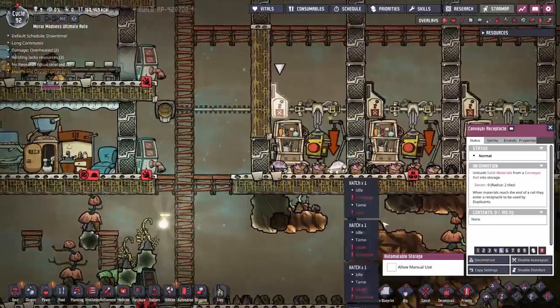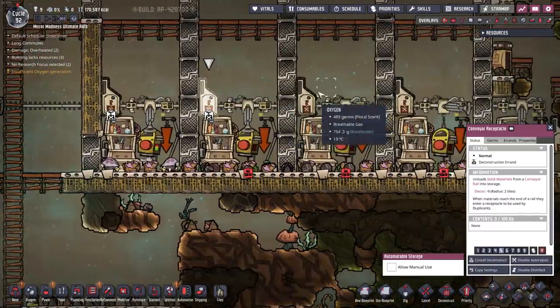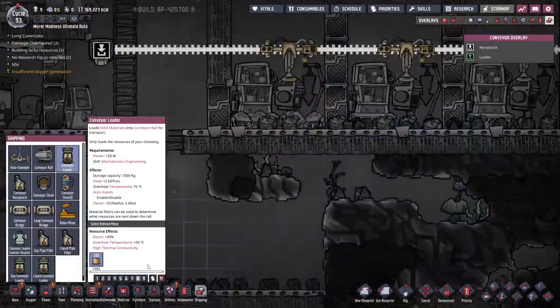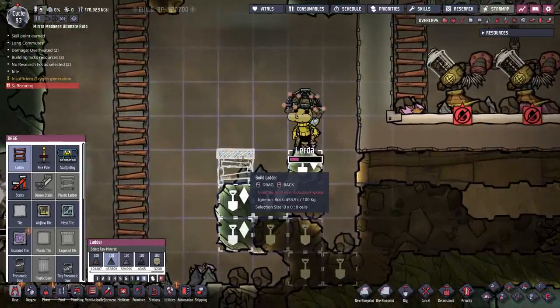What can we put inside of here? That was the wrong thing — my bad. Let's get back to shipping here. I need conveyor loaders — I'm going to go ahead and slap these down. Lurda, you've really got yourself in trouble now. You need to build yourself to freedom. You're suffocating. There you go — phew!